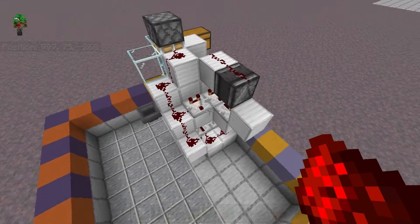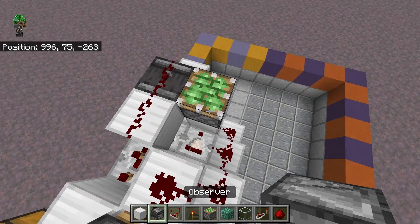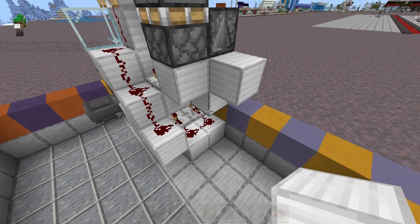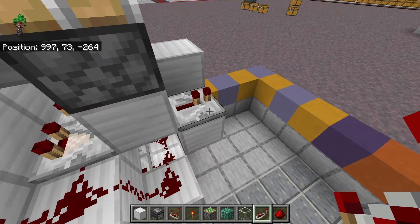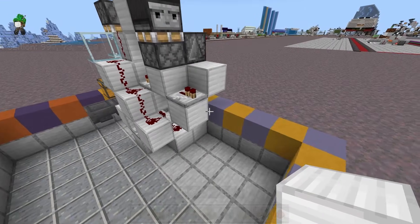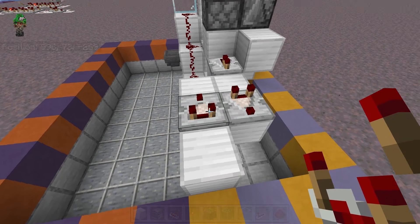Now on this other side, we want to place a block coming out of the comparator — so right here place a solid block. Then place a sticky piston facing up on top of that block, an observer facing toward the back on top of that piston, and then a solid block behind that observer. Now we need a temporary block so that we can place a block right here, so that we can place a repeater on top of this block facing toward the back, so that the comparator is pointing into the block that is directly behind that repeater. So the comparator will power the repeater. Then we're going to place five blocks in this pattern going back from that repeater. Place a comparator facing toward the back on that side, and a comparator facing toward the front on that side.